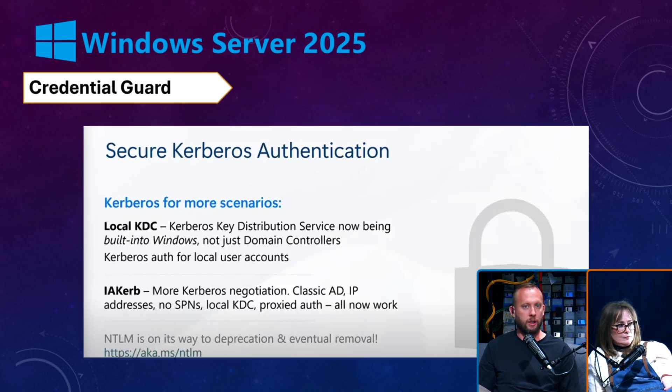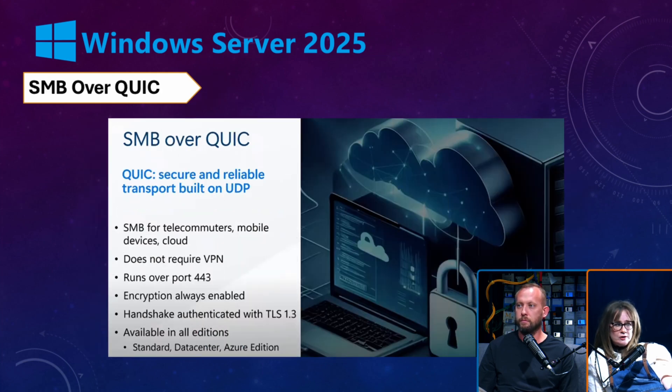Credential Guard is on by default now. Most people were recommended to turn it on, but now it's just on if you're net new — and for local users that's the big change. Also interesting is that NTLM is on its way to deprecation and eventual removal. It was a matter of time, but it's notable that they're officially calling it out. You'll see this in Active Directory when you expand the user pane — you can actually see checkboxes to turn these options on.